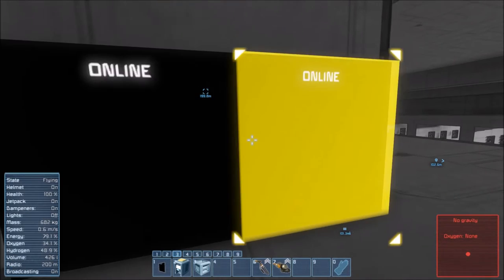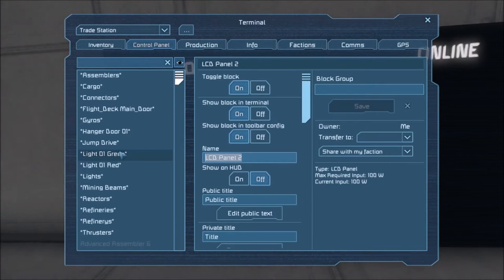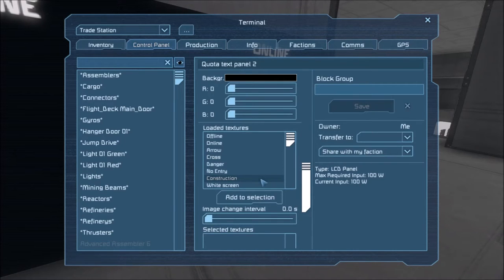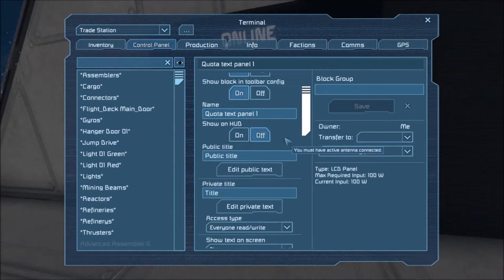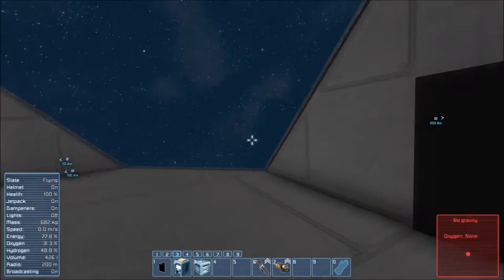The first step is you need to rename your LCD panels — left one and right one are different. Rename the left one as 'Quota Text Panel 1' and the other one 'Quota Text Panel 2'. We also need to show text on the screen set to public, and do that same for the other one.